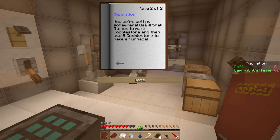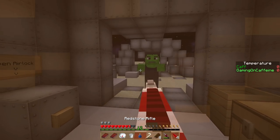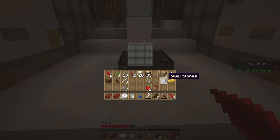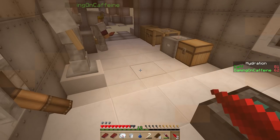Look at this — we need to get four small stones to make cobblestone, and then eight cobblestone to make a furnace. So we've got to find some more small stones. I found the small stones on that jumping puzzle. I've got five — I'm going to check if there's a recipe for them. Yeah, do it. Small stones — just stay in there. Oh, that's amazing!